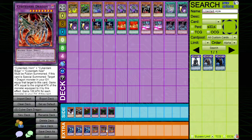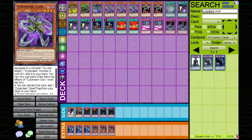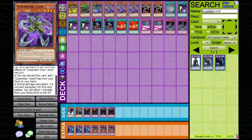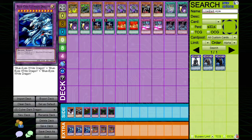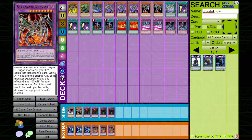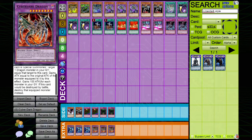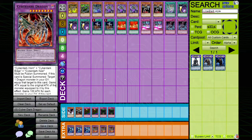The extra deck runs three Blue-Eyes Ultimate Dragon and three Cyber Dark Dragon. Blue-Eyes Ultimate Dragon is at three because of the Claw's second effect — during damage calculation you can send a monster from your extra deck to the graveyard, so you send the Ultimate Dragon. Then if you get to summon Cyber Dark Dragon, you equip the Ultimate Dragon to it making it a 5500 attack monster that gains 100 attack for each card in the graveyard. Highly recommend at least trying this deck out — it's a lot of fun.